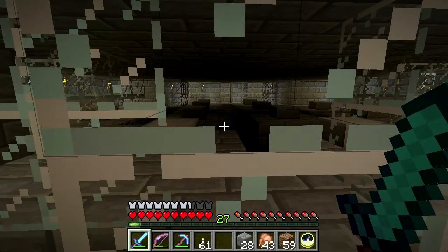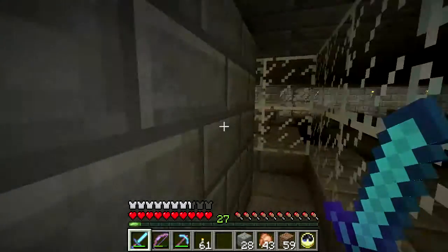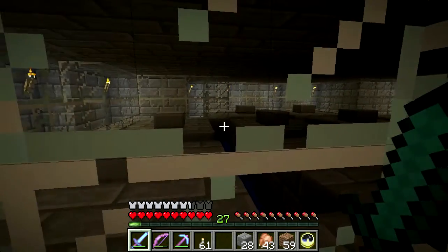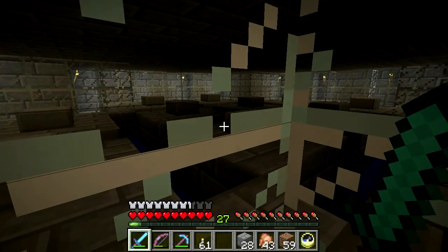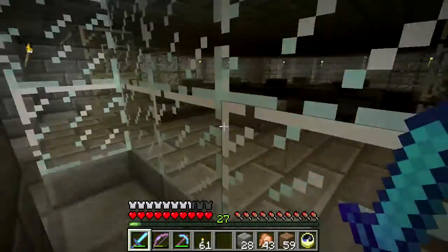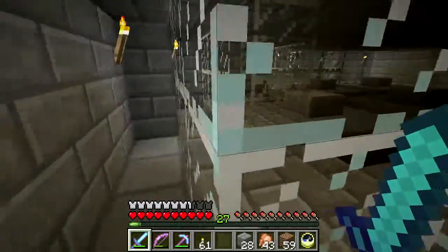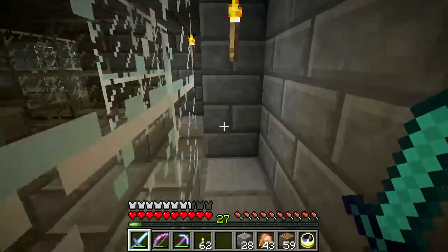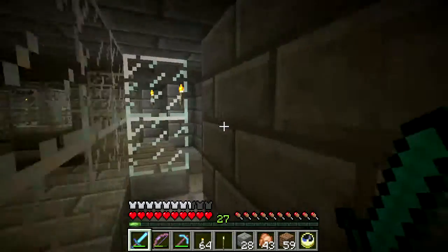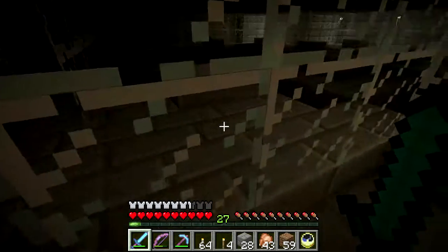Obviously non-optimal lighting conditions in here — that's on purpose. This is level three and it's the Etho design, basically a bunch of pads with water flowing them into a center point which drops the mobs down far enough to kill them. I put torches in here to show my thoughts on building an observation platform. I built this little entrance to the platform such that it's a light trap.